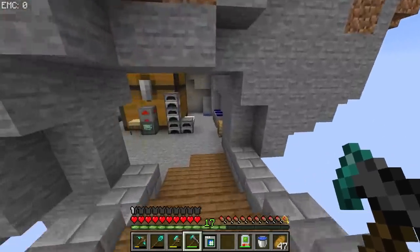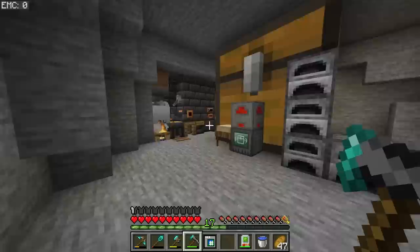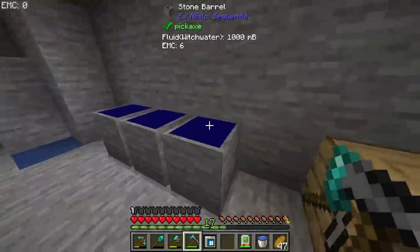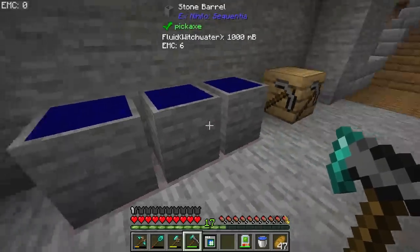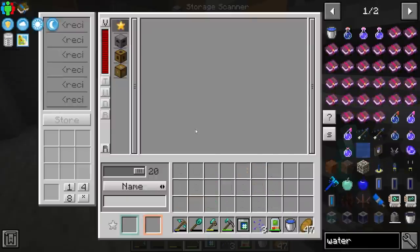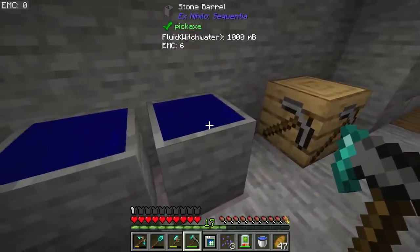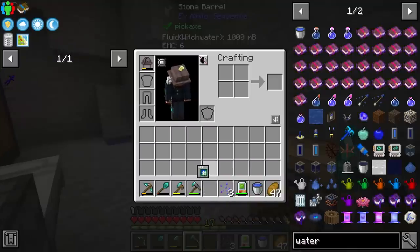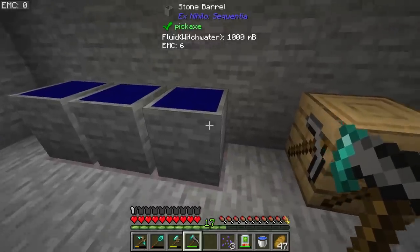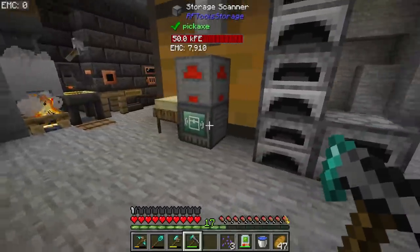The only thing holding me back is getting Enderpearls, and there's an easy way to do it — you don't have to set up a mob farm or do anything fancy. In reality, we can just do it with Witchwater. This is water placed on top of Mycelium, and you can get Mycelium from Ancient Spores — these things you get from sieving dirt. Place this on some dirt, put water inside these barrels, and you'll get Witchwater after a little bit of time. Witchwater can do a whole bunch of stuff: it can convert mobs, so inside a mob farm it can convert skeletons into wither skeletons, which is super useful, but it also can be used to summon mobs.